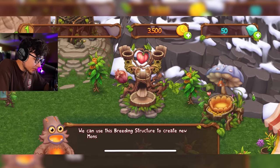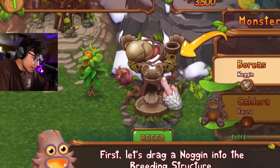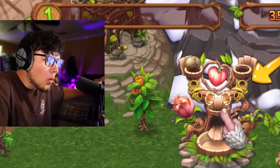We can use this breeding structure to create new monsters and build our song. So how does this work? Let's drag Noggin onto the breeding structure — so like that. I hear Kena and I can't see her. She sounds sick back there though.